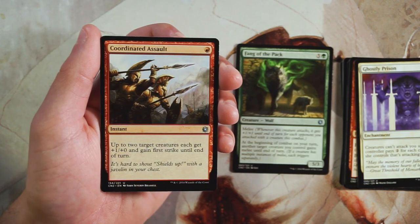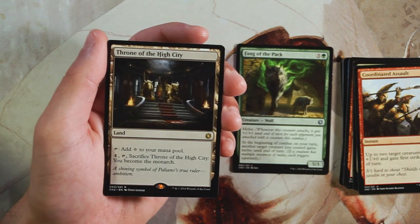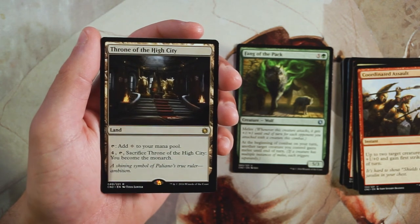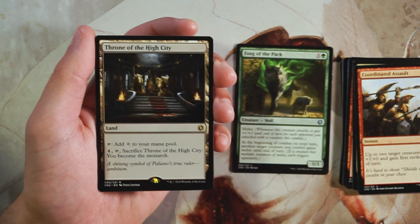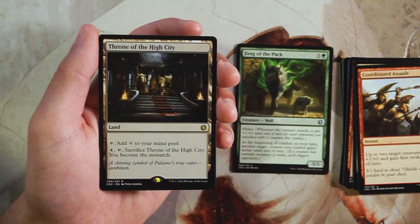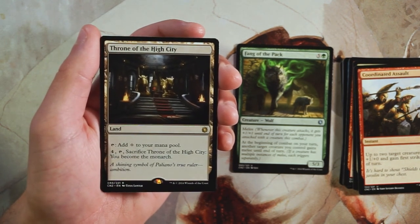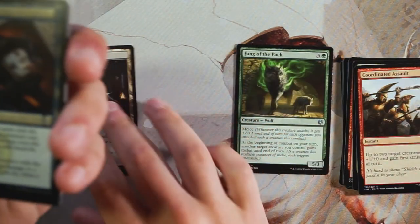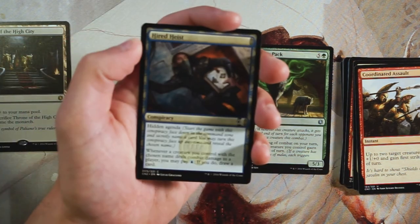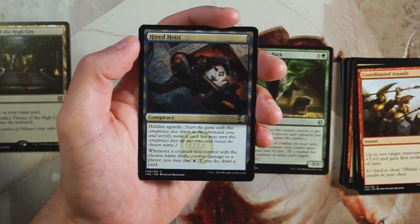Our rare is Throne of the High City — a land that can tap for a generic mana. You can also pay four, tap it, and sacrifice it to become the monarch. The monarch was a key ability in this set — you got extra value for being the monarch, and opponents could steal it by attacking you. Really interesting dynamic, but Throne of the High City is not worth playing. It's just not very good.